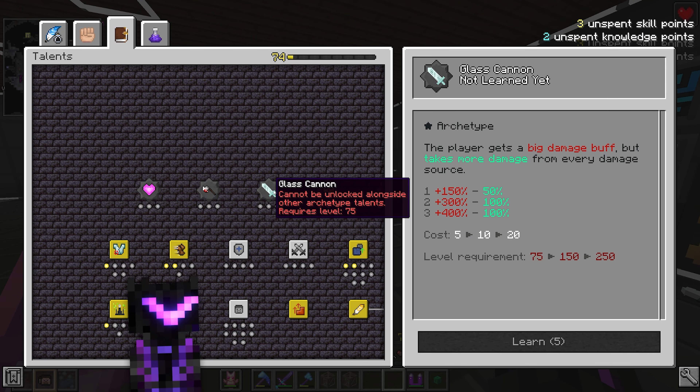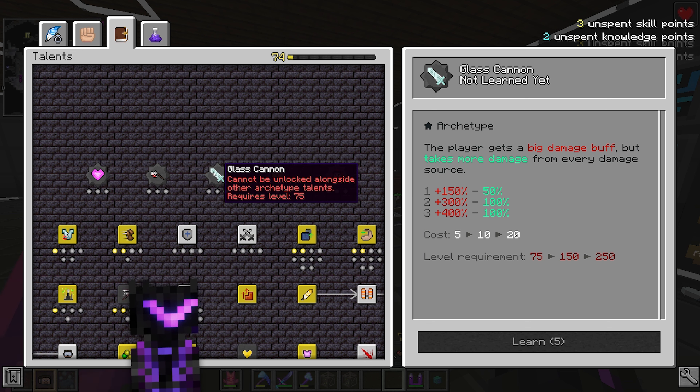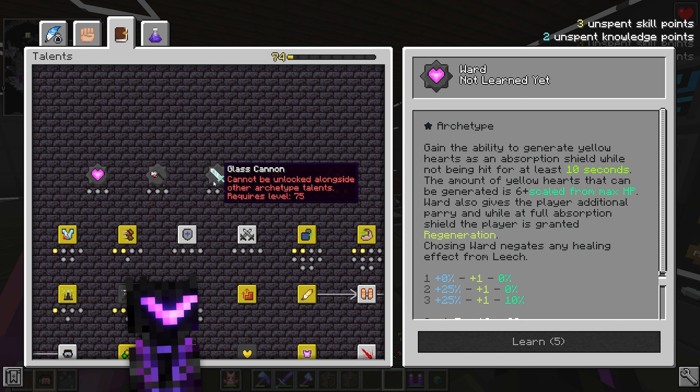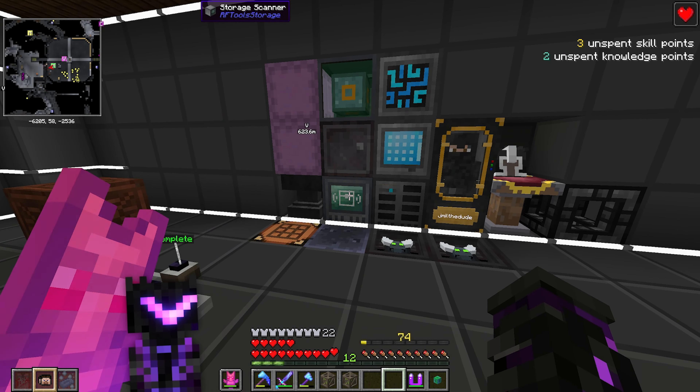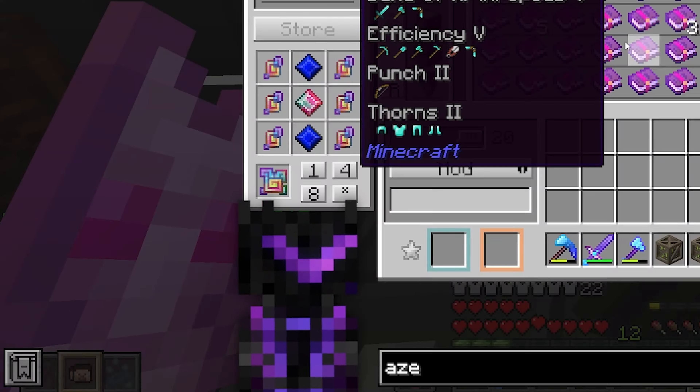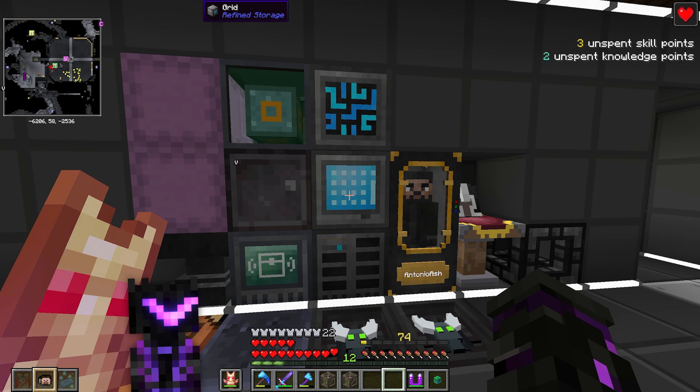Once we hit 75 we're going to get Glass Cannon because it seems like it's gonna be harder to do more damage in the late game than to reduce damage taken. I'd still rather get Glass Cannon over Ward — I could just kill everything with Glass Cannon, and it helps with bosses.